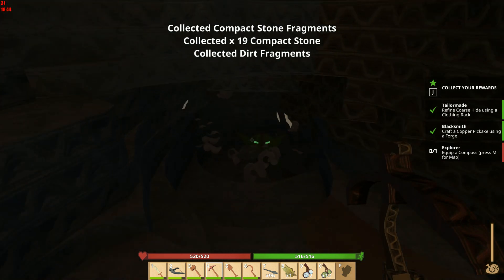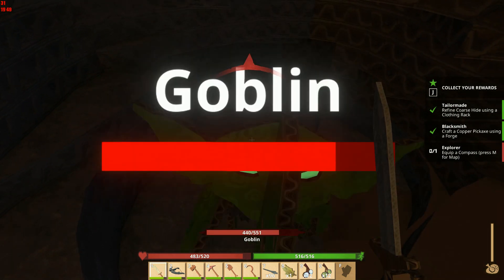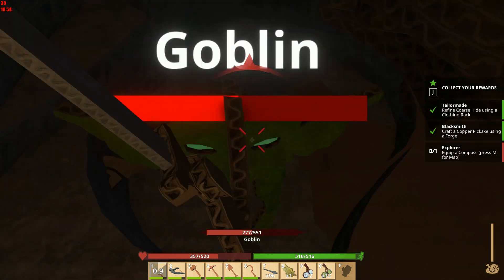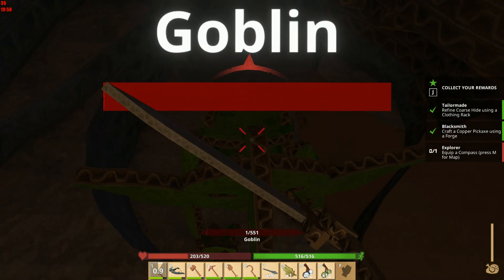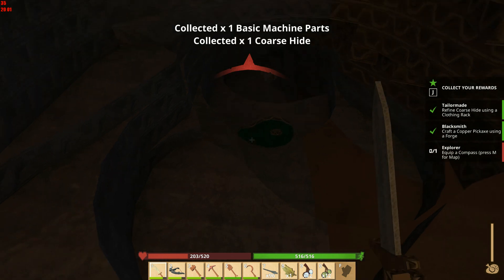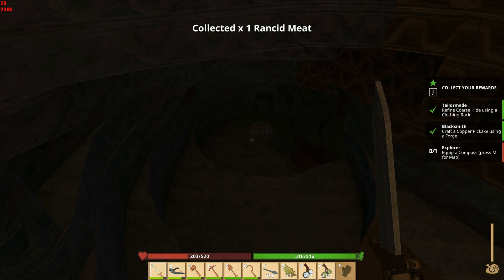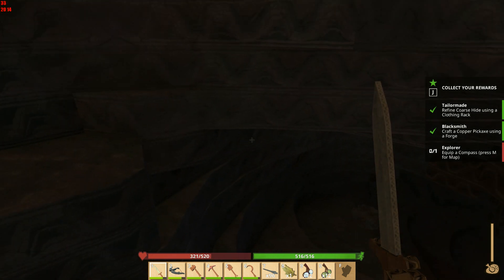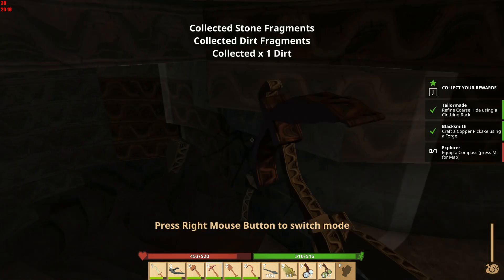Oh — why did he get down here? Unless there's some kind of a cave or something. Oh boy, oh boy, oh boy. Let's let ourselves heal up a little bit here. Ah, there is a cave — you see.